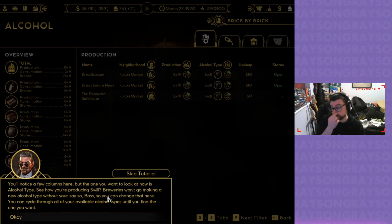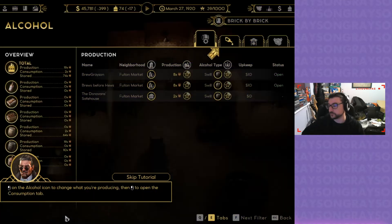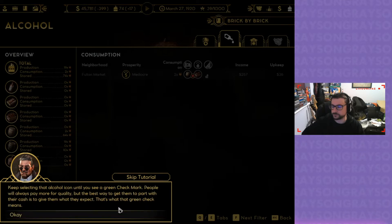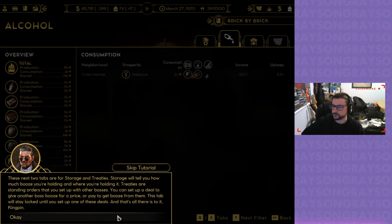You can cycle through all of your available alcohol types. The consumption column tells you what you're serving versus what your neighborhood wants you to serve. If you see a red X, keep selecting that alcohol icon until you see a green checkmark. People will always pay more for quality. These next two tabs are for storage and treaties. Storage will tell you how much booze you're holding and where. Treaties are standing orders you set up with other bosses.